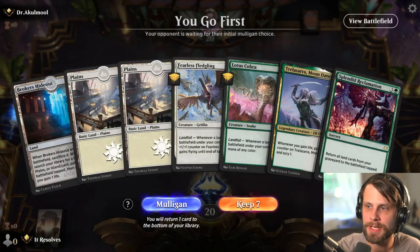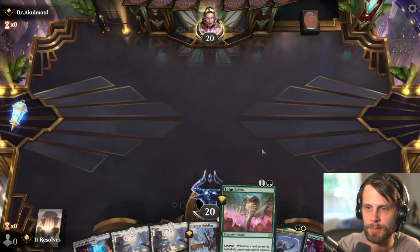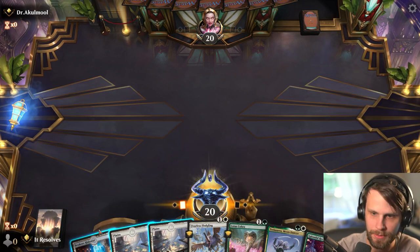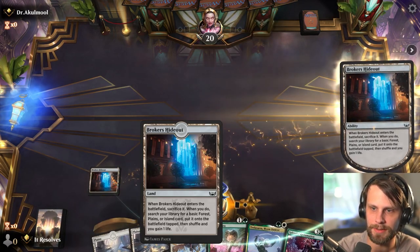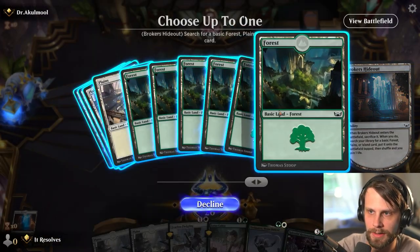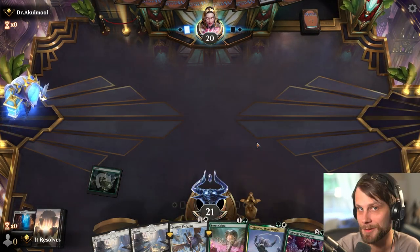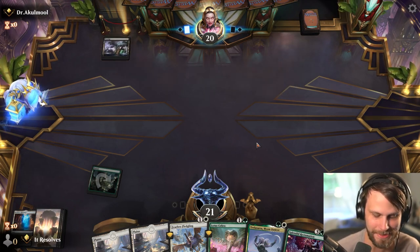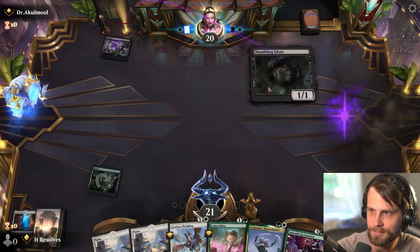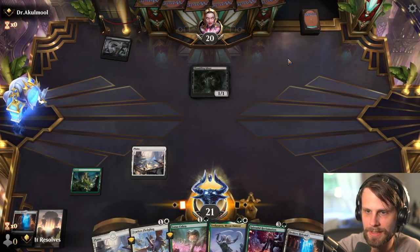Alright, here we are for our third game, and yeah it's a pretty easy keep. We've got the Lotus Cobra too, which is actually quite nice. Let's go ahead and lead on this - this will give us that green source that we're going to need. As much as I would rather wait to do that with the Lotus Cobra on the field, we do need to play the Lotus Cobra first. So that seems important.